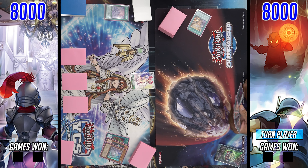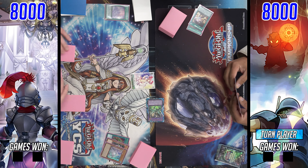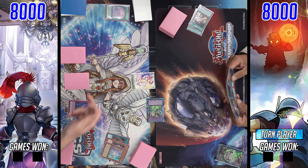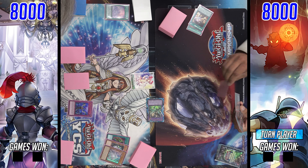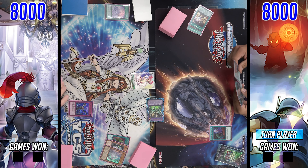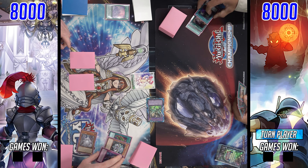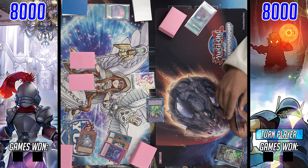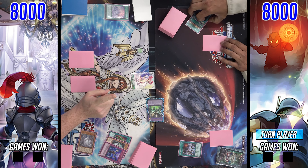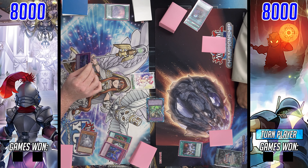We're going to see Labyrinth set up with the field spell and three set. Runic starts things off with a copy of Flashing Fire, which summons Huggins from the extra deck. Huggins' effect is used, discarding Runic Slumber to search a Runic field spell. Imperm is activated in response, and with the field spell up at resolution he can destroy one card on the field and special summon a Fiend monster from the hand or graveyard. A Call by the Grave hits Labyrinth of the Silver Castle out of the grave.